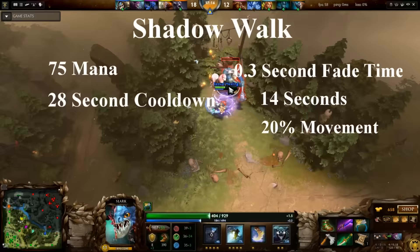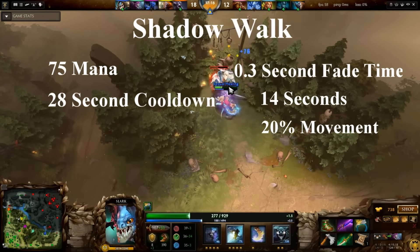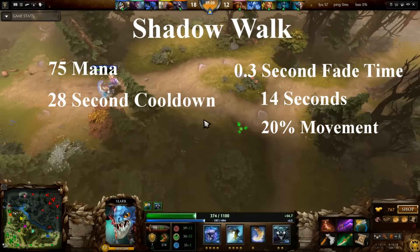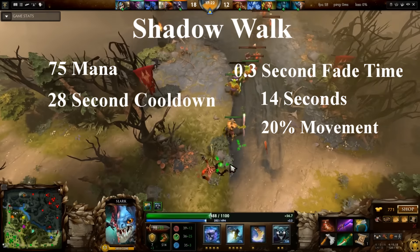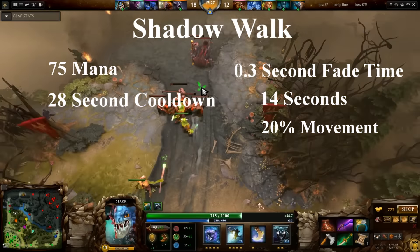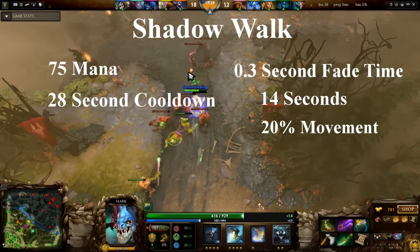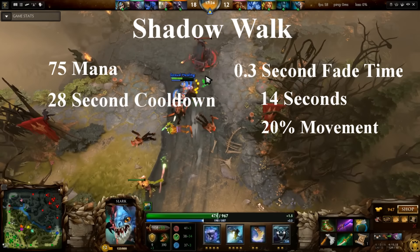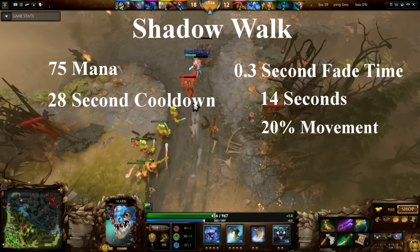Shadowblade also has an active ability called Shadow Walk. This ability costs 75 mana and has a 28 second cooldown. After a 0.3 second fade time, this ability will make you invisible for 14 seconds and allows you to move 20% faster. Similar to Phase Boots, it also allows you to move through units. The invisibility will end once you attack, and you will also have 175 bonus damage for the single attack that breaks the invisibility.